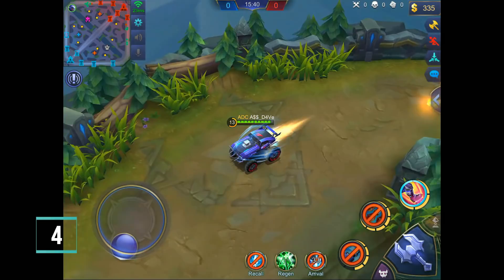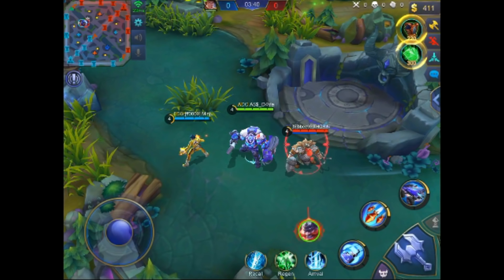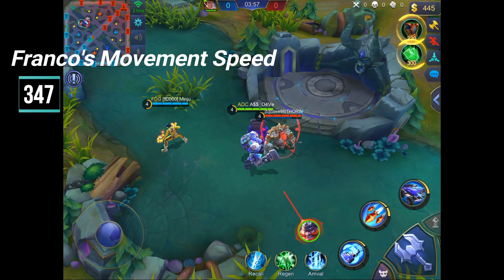Make sure you stay tuned, listen carefully, and watch carefully to hear about movement speed changes in this game. First, let's go through some background stuff — we're going to use Franco as a test subject and just try the movement speed. Franco's initial movement speed is 347 at this point when we first started testing. What happens now is, after I use my second ability with Johnson's missile, his movement speed goes to 99 — and you're just going to see that on screen right now.